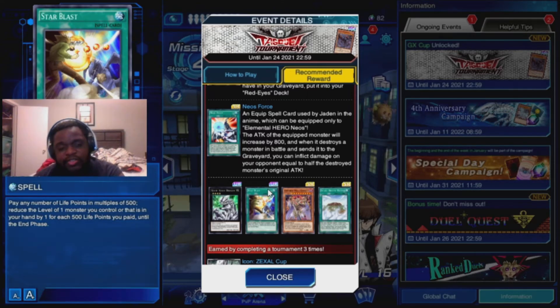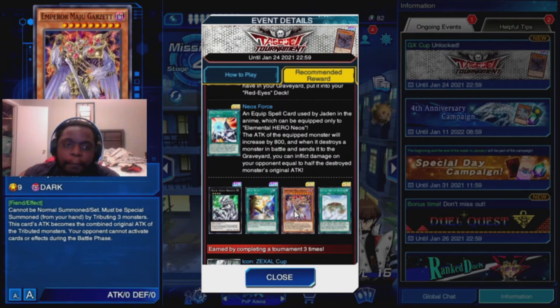With Star Blast you can basically adjust your monster's level, but people weren't using it for that — they were using it to trigger their skills. Then we got Emperor Maju Garzett. This card cannot have a normal summon set, just like an Egyptian God card. You have to tribute three monsters. This card can attack with the combined attack of all three monsters tributed for its summon. The other good thing about this card is your opponent cannot activate cards or effects during the battle phase. He's pretty powerful, though it costs three monsters, and in Duel Links you only have three monster zones. There are ways to shortcut it, but the attack won't be as high if you use those shortcuts.